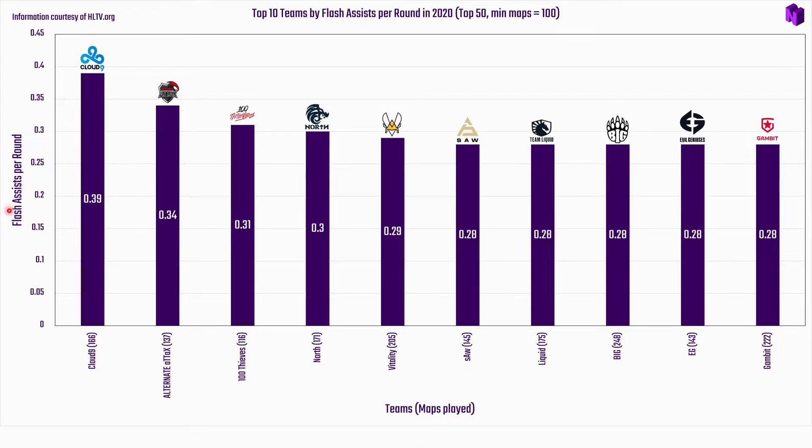Flash assists per round is an interesting stat because you'd like to think flashes are effective in terms of getting an assist, but for the most part it's usually just about controlling space or achieving territorial advantage. That said, we're going to highlight which teams do it best when it comes to actually getting frags.